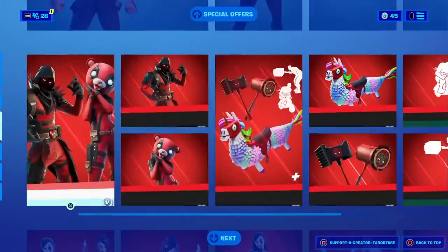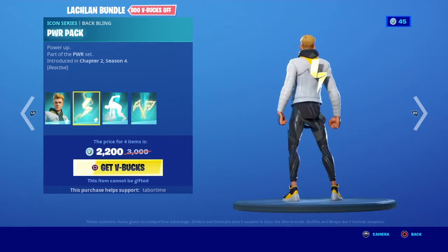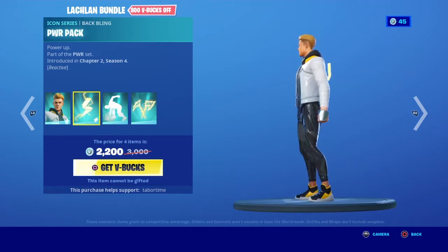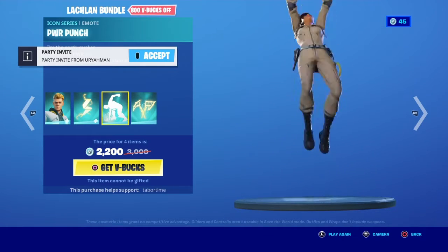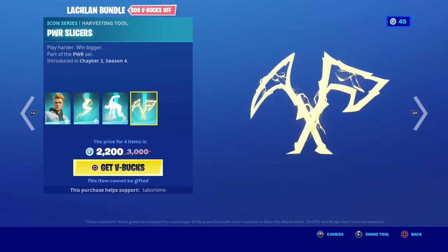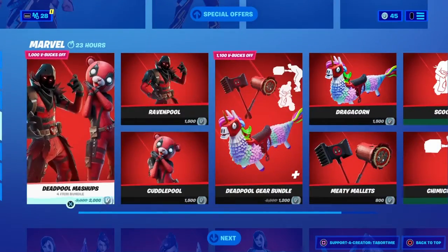The Lock-In bundle: the Lock-In skin with the Power Pack back bling. His skin and back bling are reactive in a really cool way — when you get eliminations, the whole skin glows up and there's even a lightning bolt in his hair. The Power Punch emote is basically a ground pound. The Power Slices — I love these pickaxes, they are sick. Each of the Lock-In cosmetics are also sold separately.